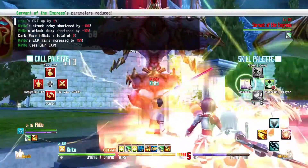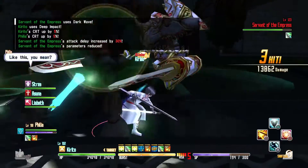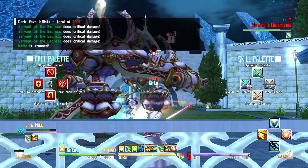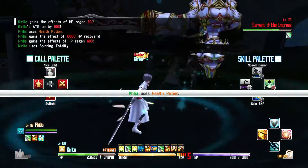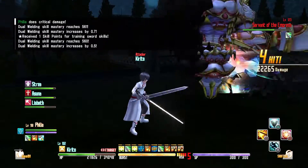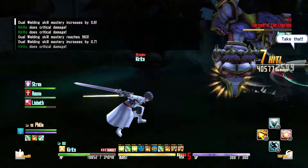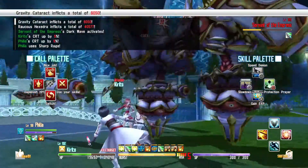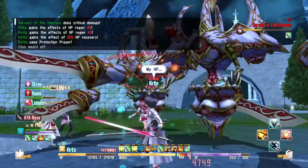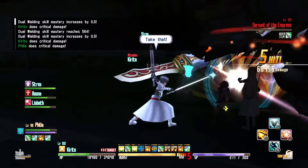Basically just spam your sword skills on the enemy. As you're doing this, raise your AI and tell them to attack — that'll make their action pop up. Whenever it shows any action down where Philia's name is, you want to praise that. Even if they don't have a praise button you can still praise them to get a little boost, which will reduce your skill cooldown time so your buffs and sword skills come back a lot quicker.